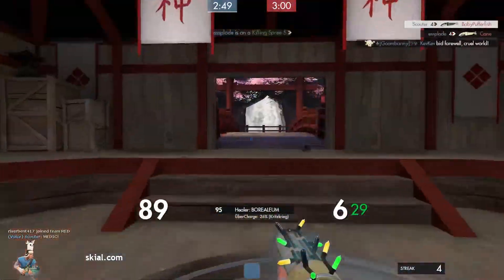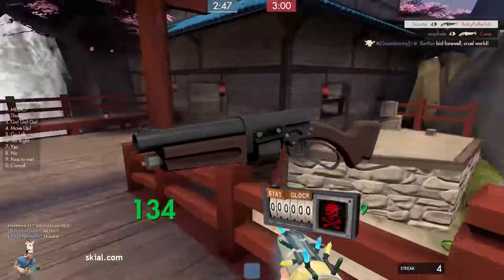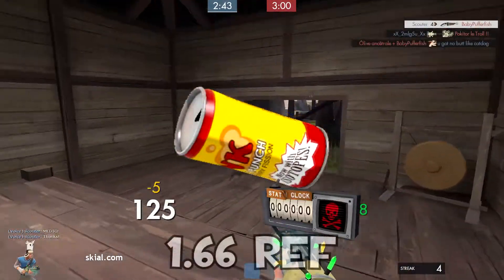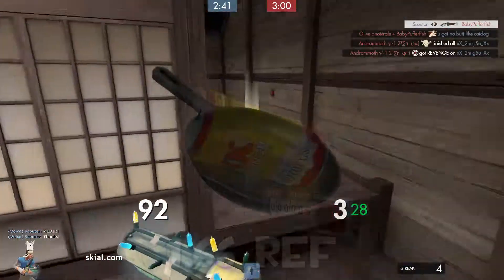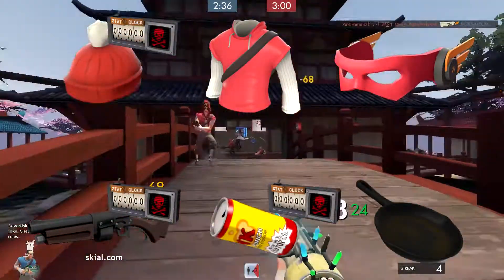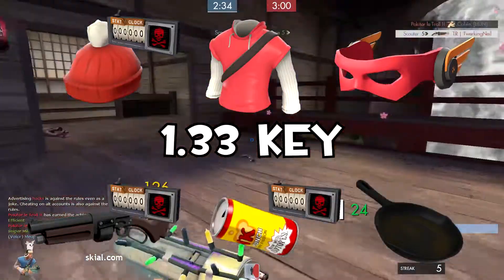Now let's get into the weapons, and these are as follows: Strange Baby Face Blaster worth about 2 ref, Strange Bonk Atomic Punch worth 1.66 ref, and Frying Pan worth about 0.55 ref. After summing everything up, we get a total of only 1.33 keys.